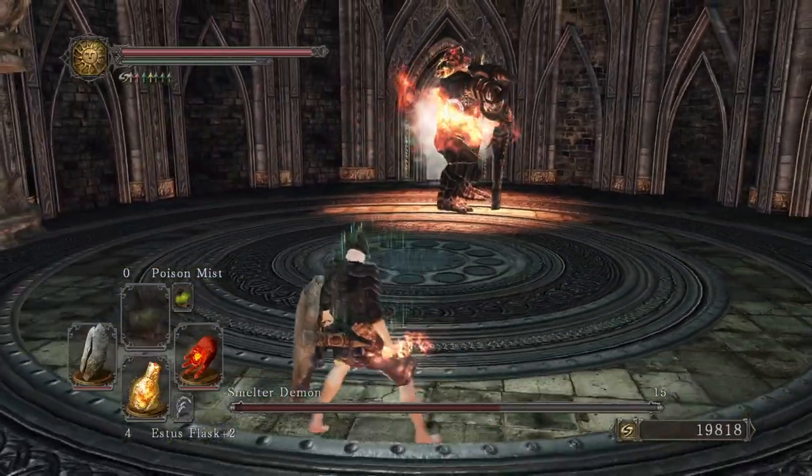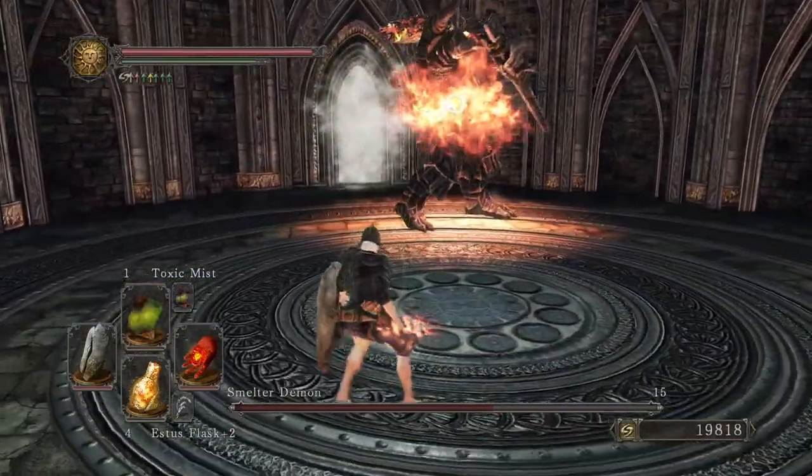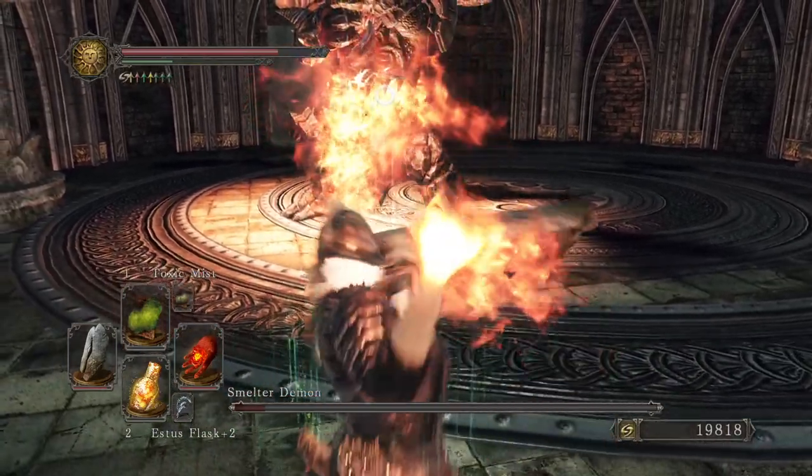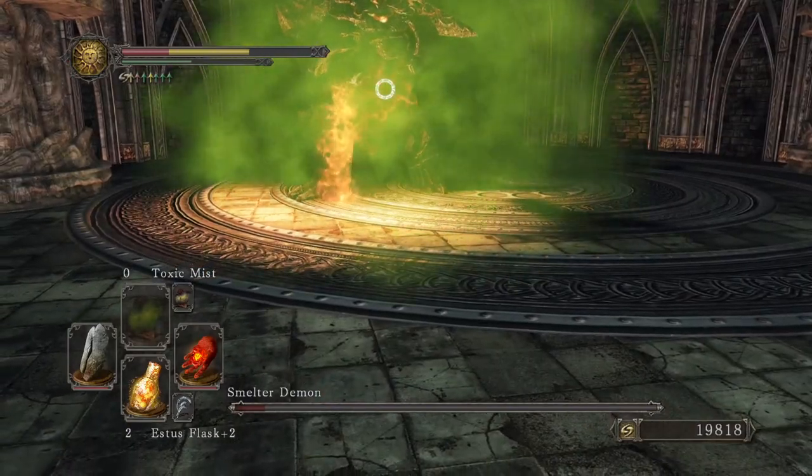Because the damage is done over time, you will not be penalized for cowering behind your shield, with the exception of losing your street cred. And that's basically it. You can even make some dumb mistakes during this fight and it will still work.